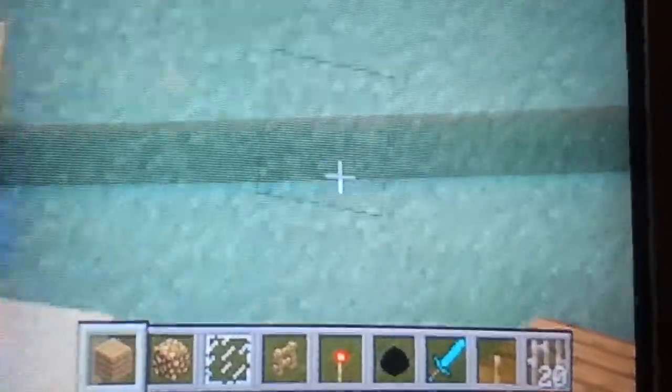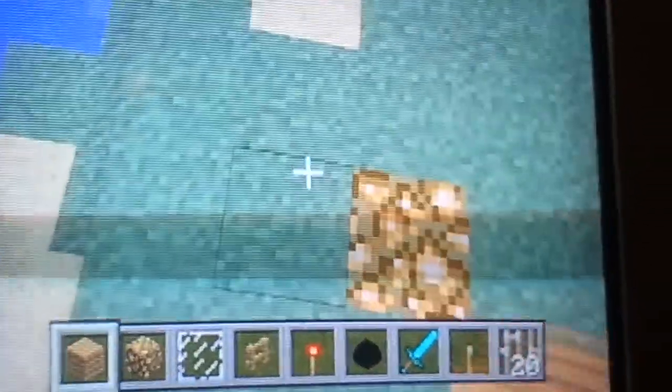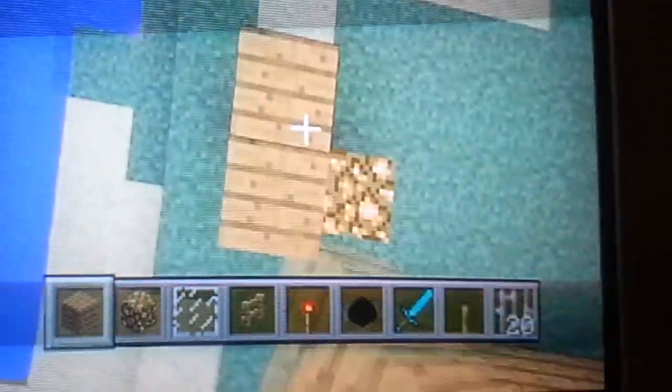What you're going to do is put a hole in the center and put the glowstone there, then circle it with wooden planks, and plop the Dragon Egg in the middle.